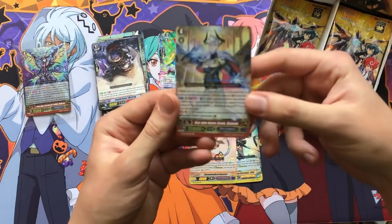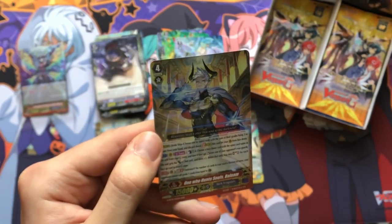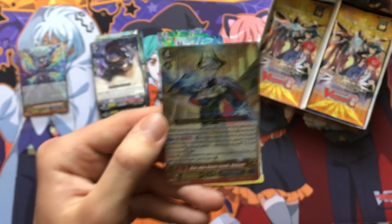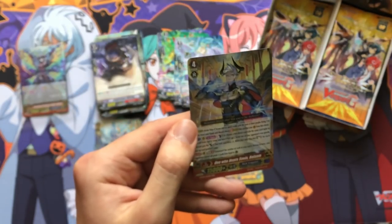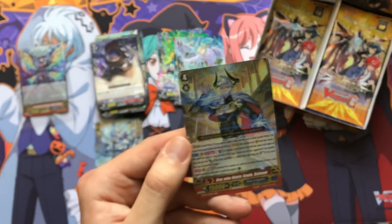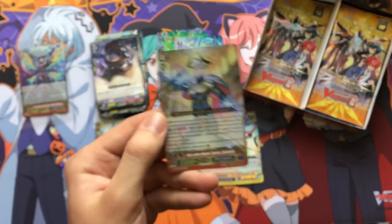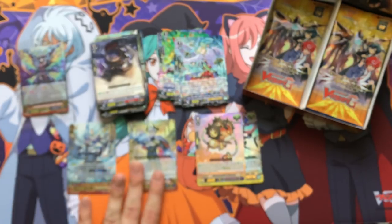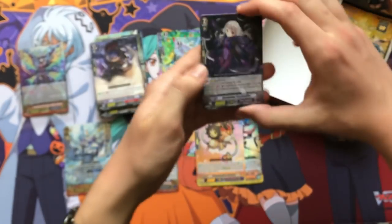Oh, we have Balaam — the new stride for Dark Irregulars. He has two skills. First: ACT once per turn, GB1 and Persona Flip — choose one of your opponent's rearguards, this unit gets that unit's power and Drive plus one, then you retire that unit; you may soul charge two for each face-up card in your G zone. You accelerate face-up G units, eliminate an opponent's unit, gain power, gain a drive check, and soul charge. Second skill: GB3 Darkness — if the number of cards in your soul is 13 or more, your opponent cannot call grade one cards from hand to guardian circle. This card does so much in one card and it's only a triple rare.